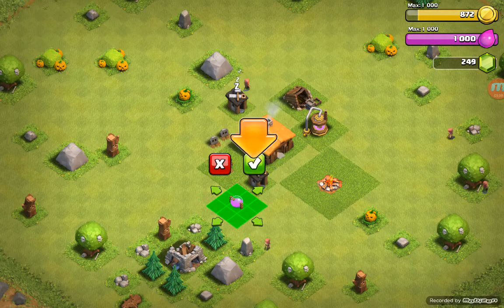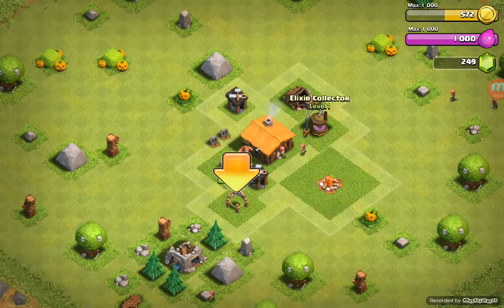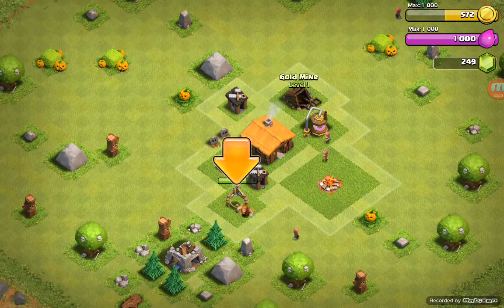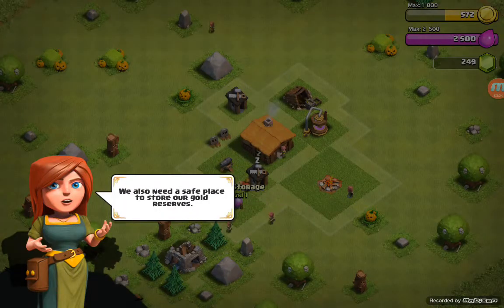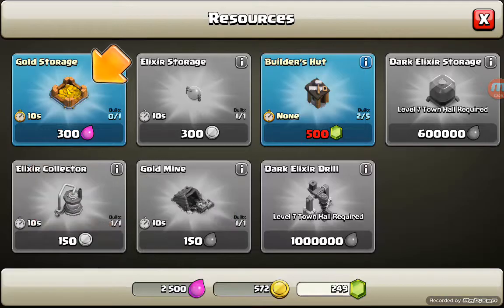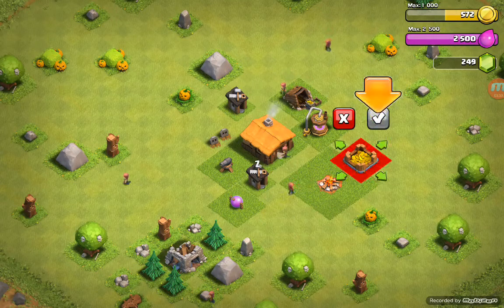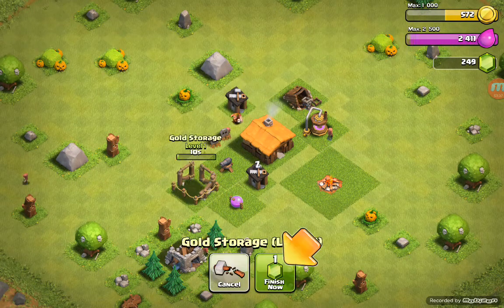I'm going to put it here because if a lot of people try to attack us, they're going to try to take this and this at the same time, so then they take all my elixir instead of just a little bit of gold and a little bit of elixir — then I have an equal amount. We also need a safe place to store our gold reserves. Let's put it somewhere far — more far away. Let's just put it right here.